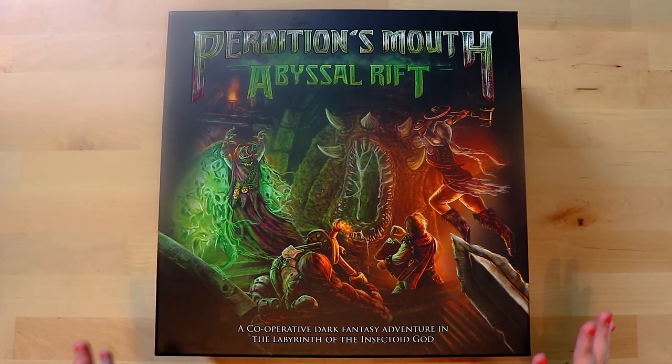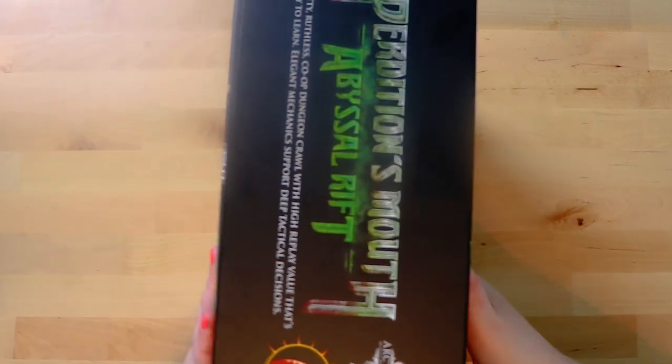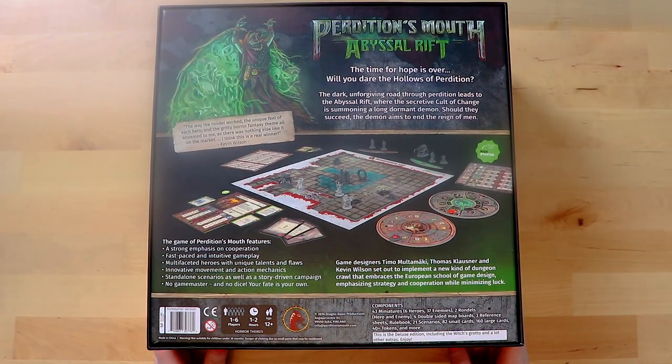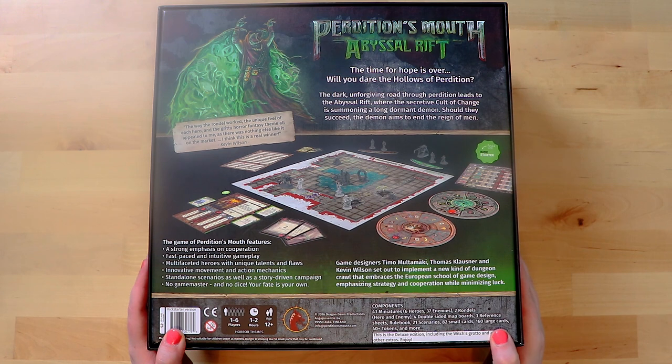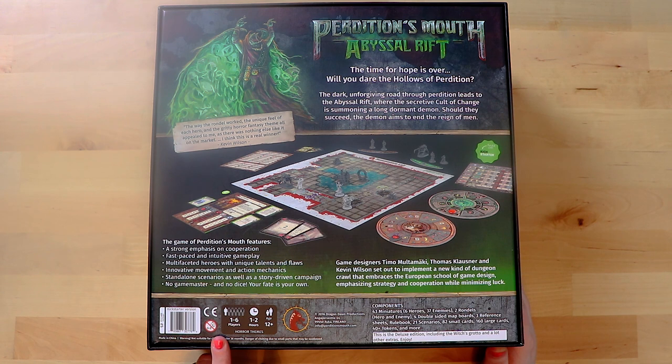Let me quickly flip it over — this might take a lot of strength. So there are obviously maps, little roundels, cards and player things. It's for one to six players, which is great in this day and age of games that only go up to four players. It takes one to two hours apparently, age 12 plus, and it lists all the components. There are miniatures — I don't really have many miniature games, I never get into those. But I love roundels!